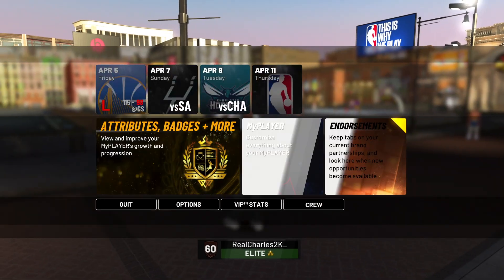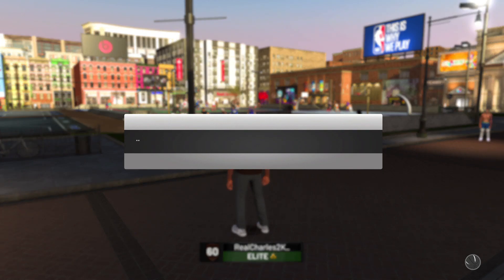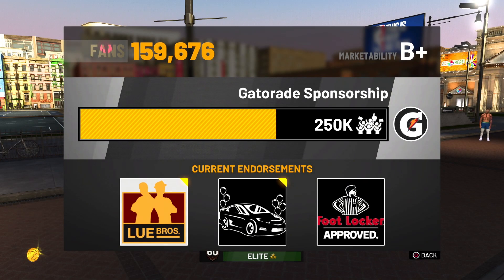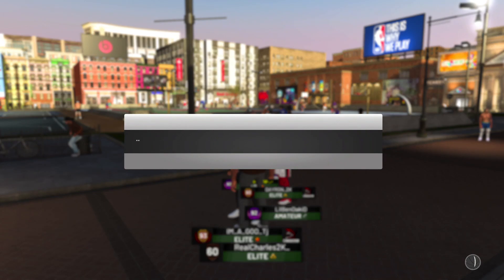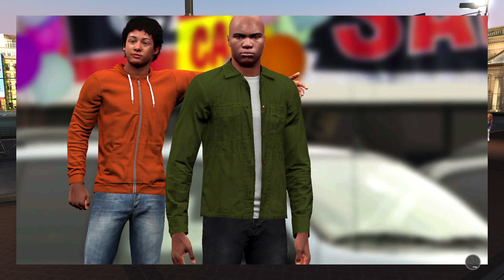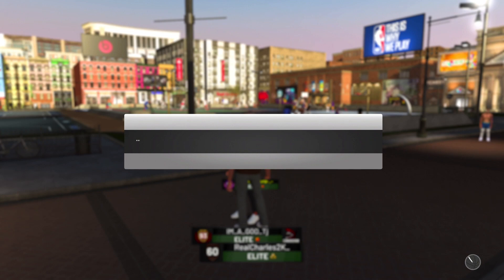After doing that three times, go back to the endorsement and load it up one more time — this time you don't close your application, just let it load up normally. You will get 15,000 VC. Once it loads, do the two small tasks on screen for 500 VC each, giving you an extra 1,000 VC for a total of 16,000 VC. To stack this, simply delete the file and repeat all the steps. Just don't go too high with VC — 2K is banning people, so stay around 30K or so.